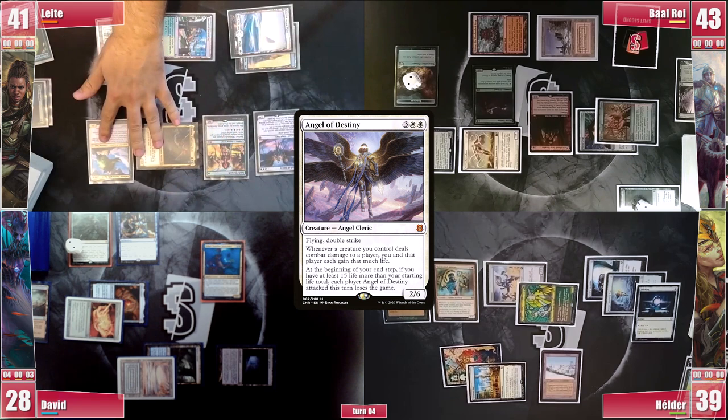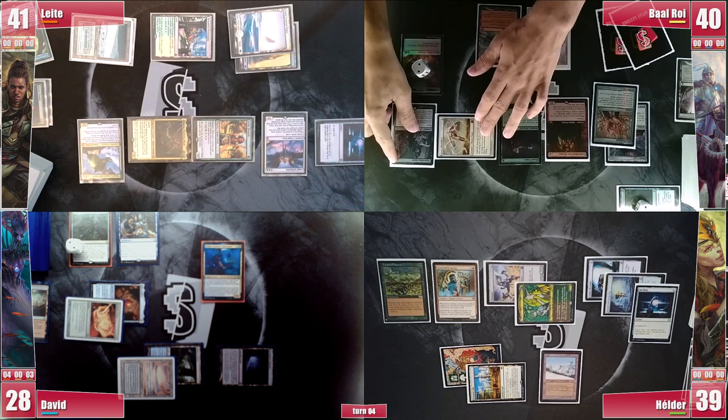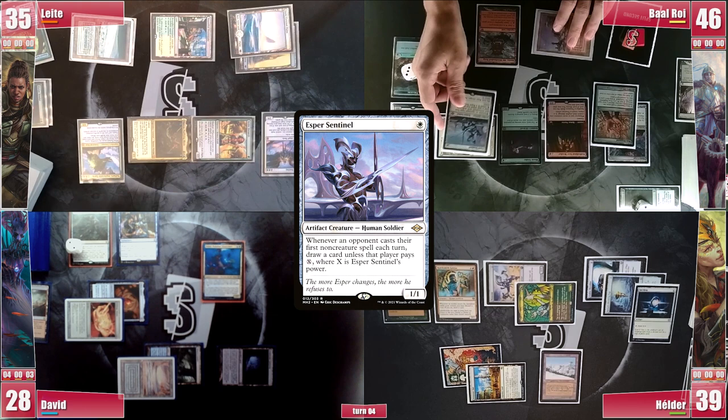Baal once again loses his Crypt roll. He attacks Leite for 6 in the air, hoping to keep him out of the 50-life threshold. Facebreaker triggers for 1 treasure, and then Baal casts an Esper Sentinel, triggering Rhystic and paying for it. He then casts his commander, Shannid Sleeper Scourge, triggering Rhystic again and paying for it.